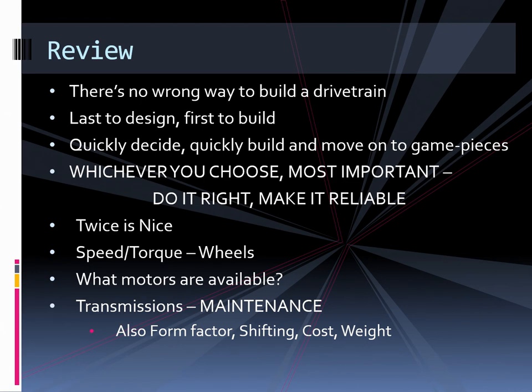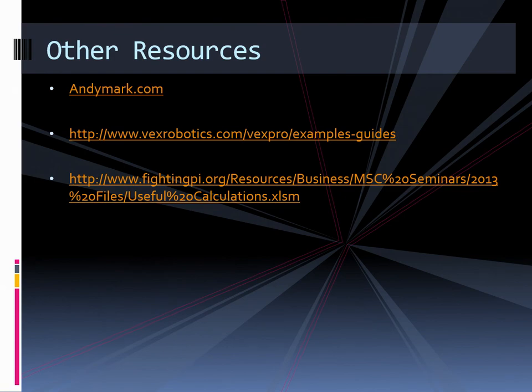Consider the trade-off between speed and torque, and have very durable wheels. Consider what motors are available to your team. For transmissions, make sure they're maintainable during competition and consider how they fit into your robot. That's it for my presentation — Brendan will have some questions.